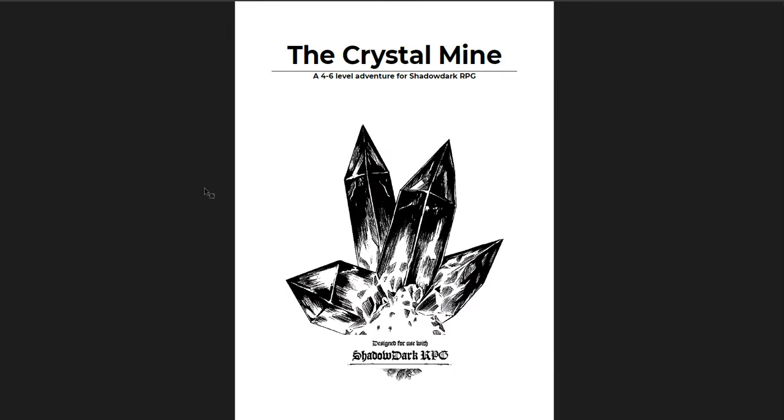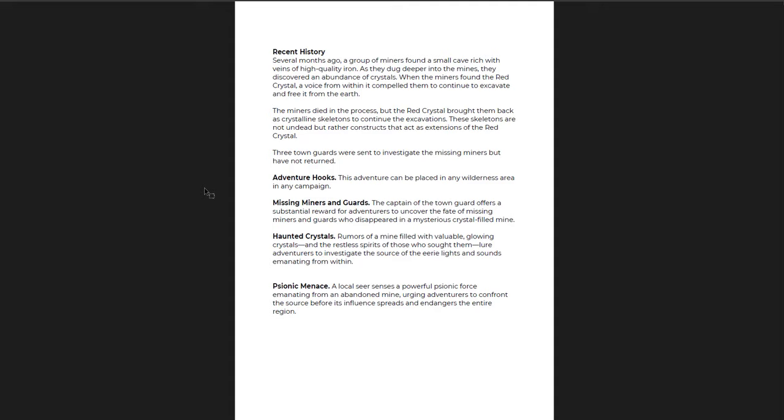The third is the Crystal Mine, a level 4 through 6 adventure for Shadow Dark RPG. It's seven pages and uses a Dyson Logos map. One thing to note is that the encounters feel almost like lower-level encounters despite the level range. There are interesting crystals that are haunted — with spirits or psionic powers coming from them — and some miners and guards have gone missing. You can run this as a little one-shot, a side quest, or a small plug-and-play adventure.